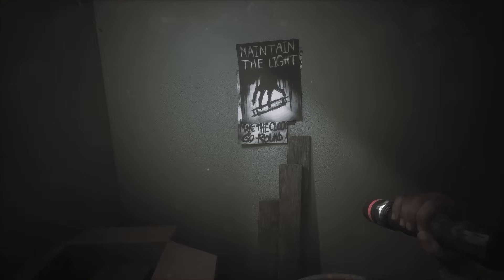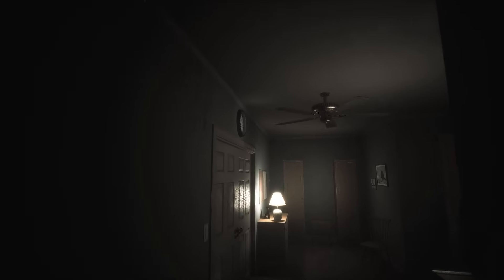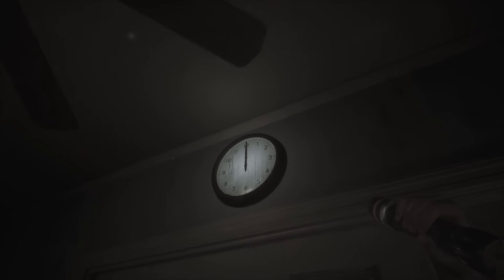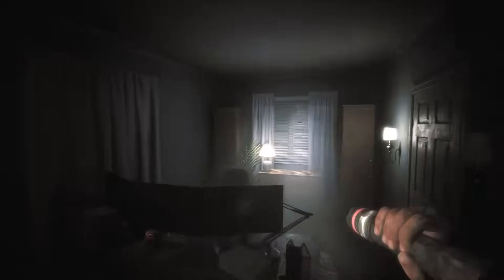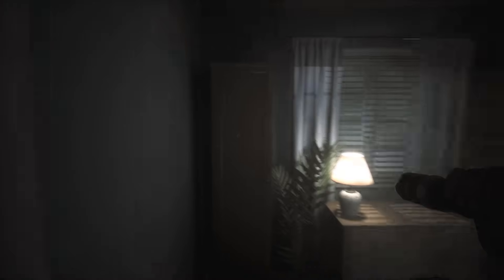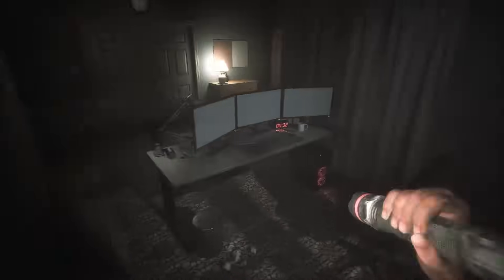The note says 'Maintain the lights, make the clock go round.' So the clock is here — I guess we need to rotate it all the way round. What's this? Can I look at it? Yes, we can look outside. I'm guessing we need to flash animatronics as they show up there. And there's a door here — can we look through this? Oh my god, that's actually creepy. Alright, let's sit back down at the computer.